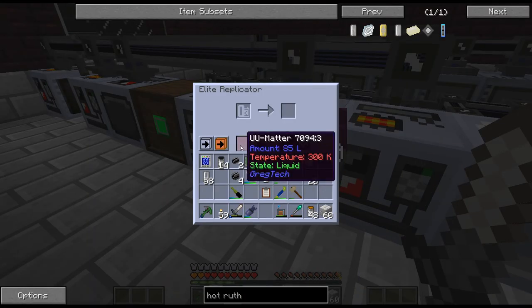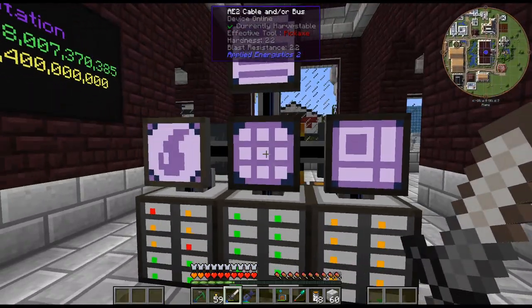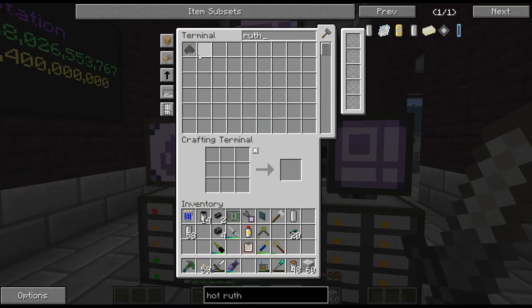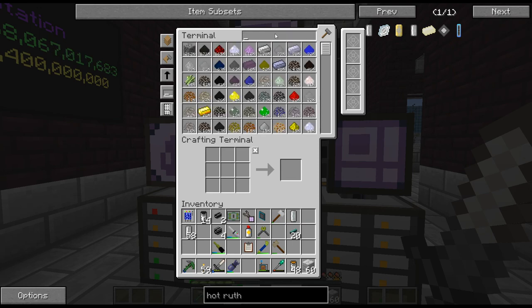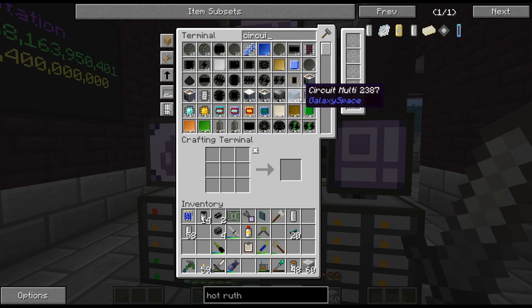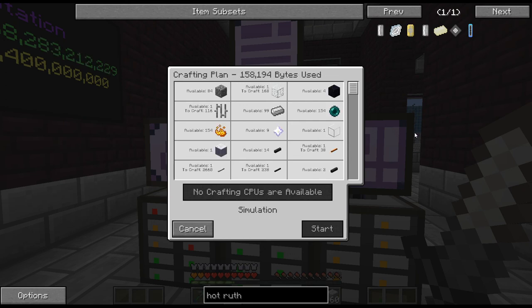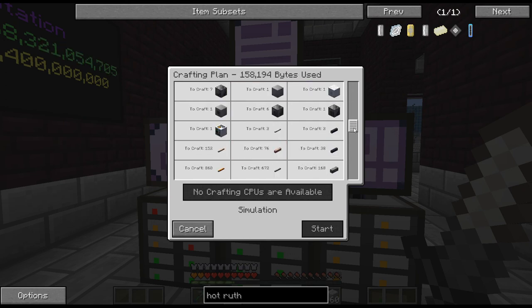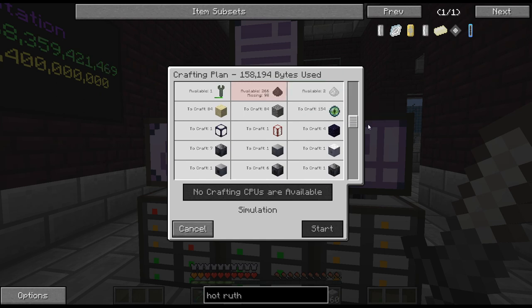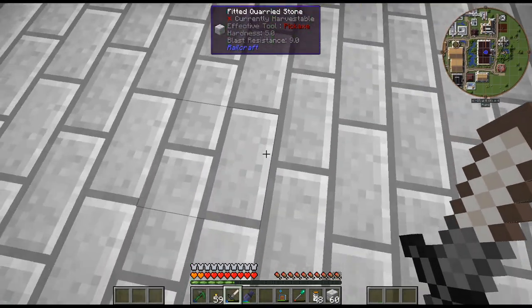Right now I'm just supplementing that process because it is a bit slow — hopefully we'll get it sped up. I am supplementing it with the UU matter. I don't know how much we have right now — 266. I think we may actually be right around being able to craft up another one of those multi-blocks for wetware circuits, I think is the next one I need. We're at 98, so we're getting there — slowly but surely.